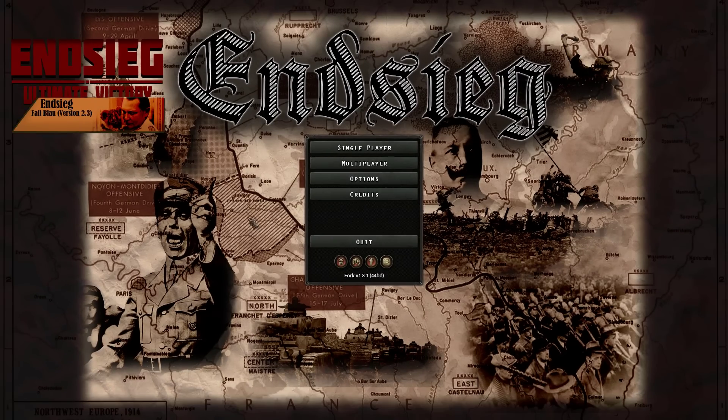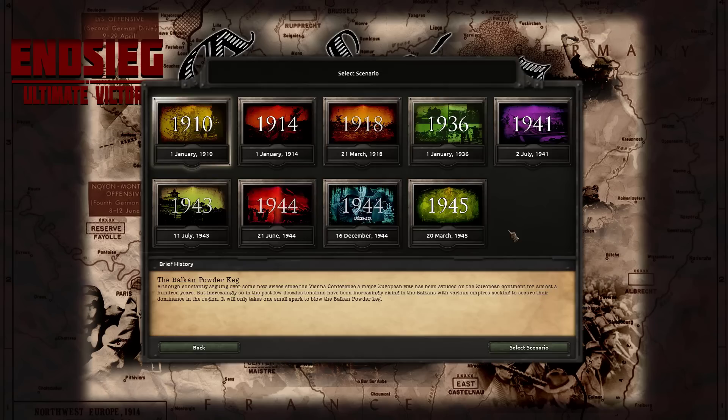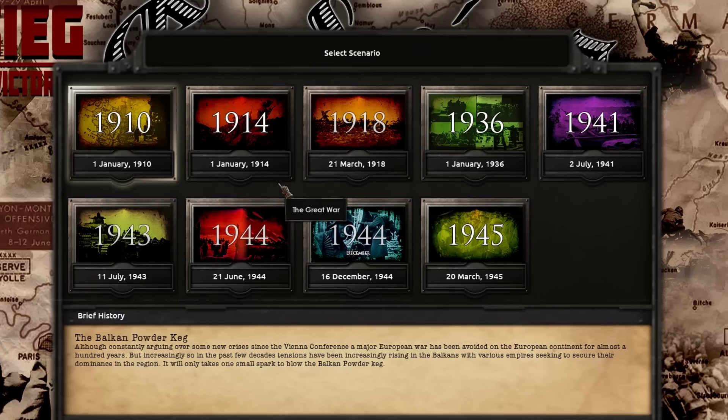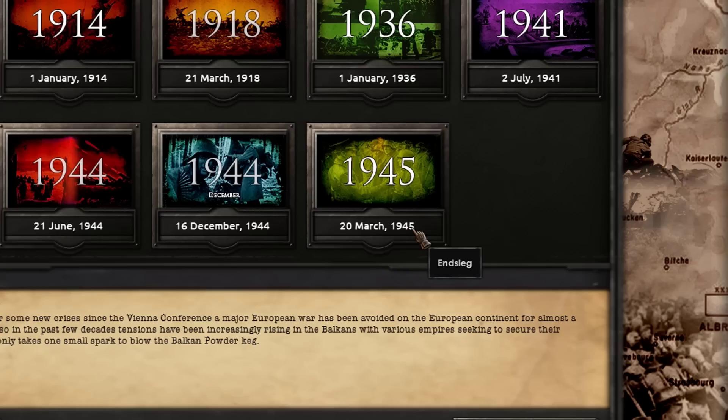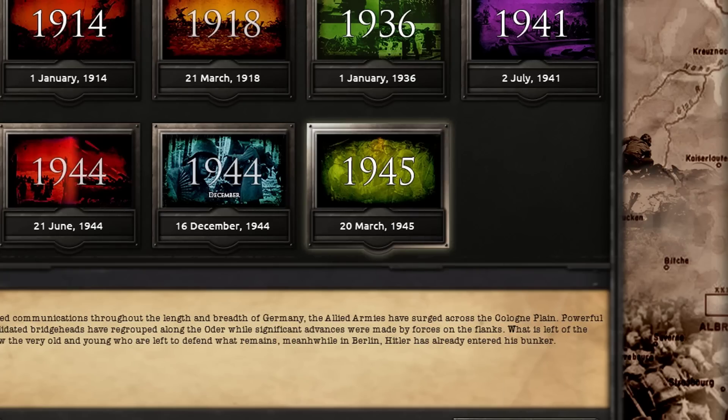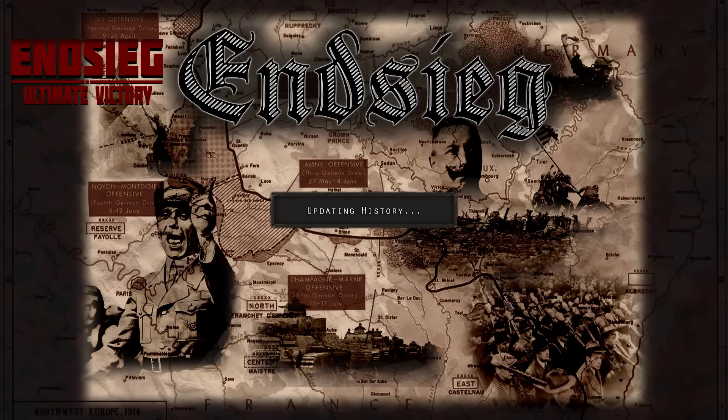Alright, today's mod is the NC mod for Hearts of Iron 4. We've done quite a few videos on this in the past, and a few new scenarios have been added since. If you don't know what the NC mod is, it essentially adds scenarios that are a bit more difficult than the base game ones. So if you're feeling bold, you can try to go ahead and save Germany in 1945 — but personally I don't know if you've seen Germany in 1945...